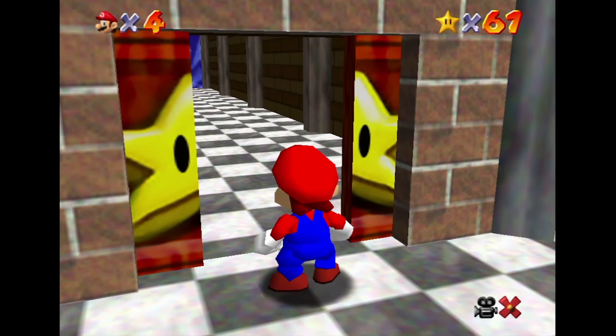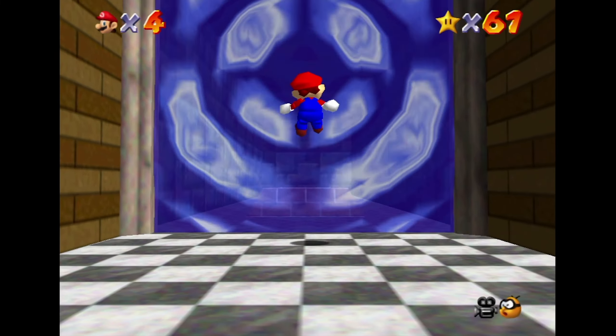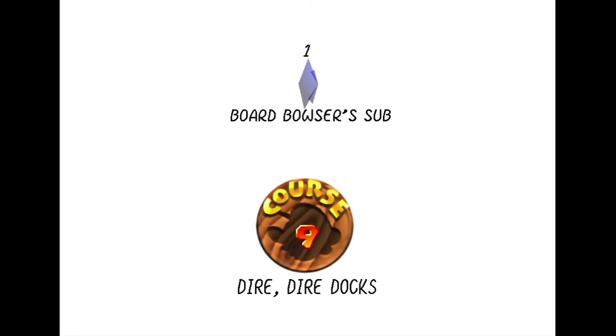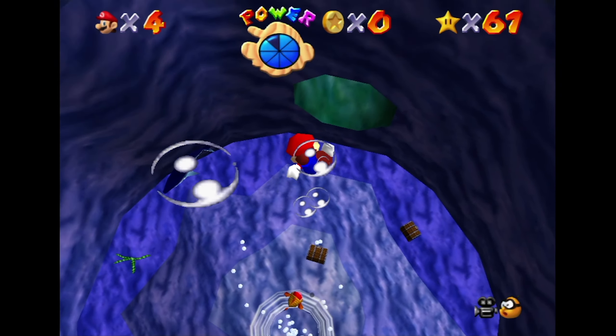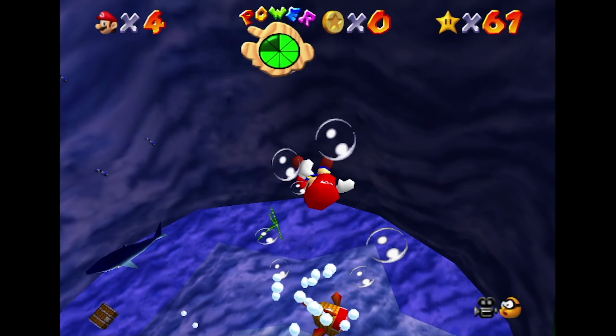What's up everybody, welcome back to our Super Mario 64 series. Here we go into the basement star door. Let's see what we got. It's gonna be something dangerous, that's for sure. Dire Dire Docks - Bowser sub! Man, we're in some major underwater mess down here now.